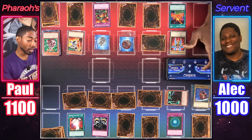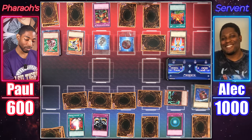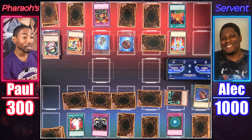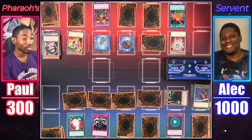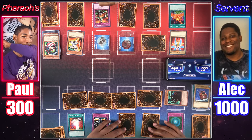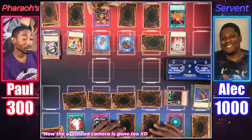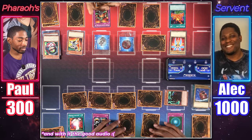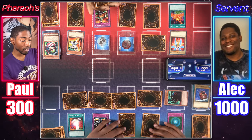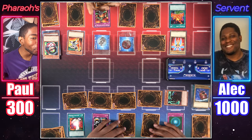Draw — standby phase, take 500. In phase, I have to discard a card — discarding Morphing Jar number two, dealing 300 damage to me, putting me down to 300. If you can get me to send a card to grave right now, you can win. I can't. Which means I end my turn. Do your draw phase — standby. Say goodbye: 500 for Burning Land, 500 for Minor Goblin Official. You lose!